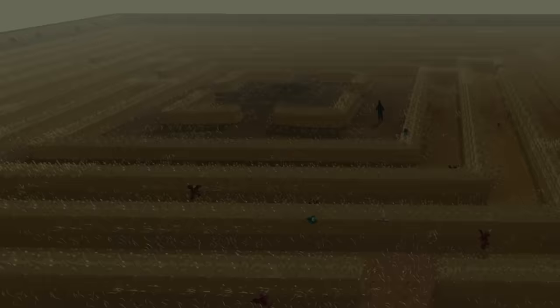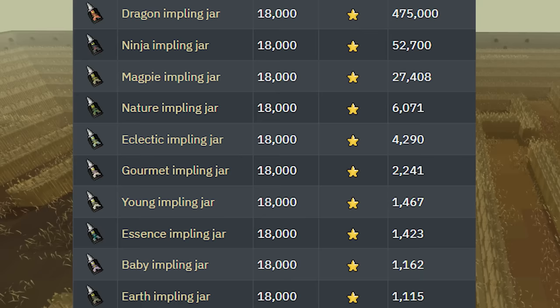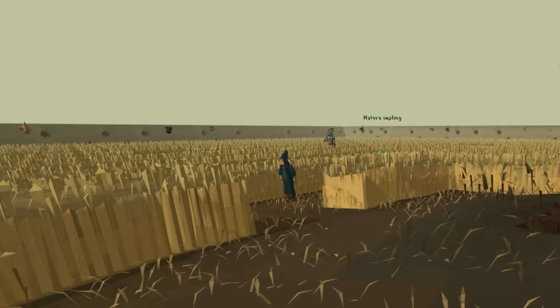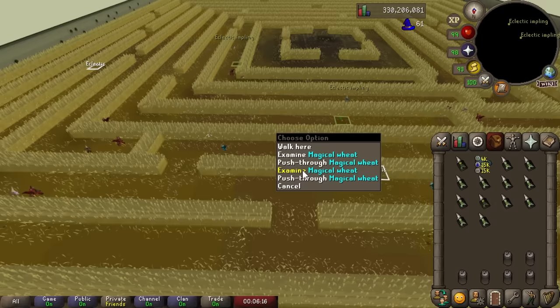Another money maker that can be quite profitable for mid-levels is hunting implings in Puro-Puro. Implings jars are opened often to gain clue scrolls, and the value of these can range from a couple thousand all the way up to half a mil for a dragon impling jar. The requirements range a bit based on what implings you want to catch. I'd recommend at least 50 Hunter to catch eclectic implings, but if you want access to all of them you'll need 83. 50 Magic is also nice to use the Snare spell, which is handy for hunting implings — otherwise you're running through wheat which is a bad time.